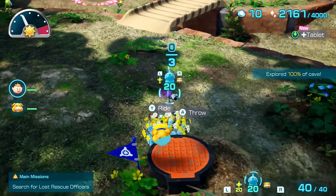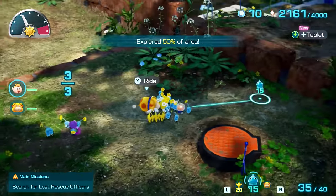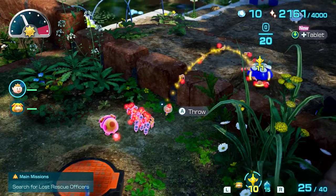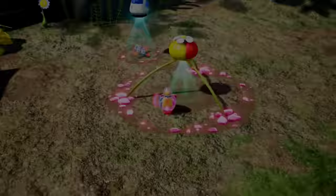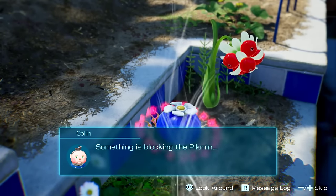Once we exit, select 20 yellow and 20 ice pikmin — put at least 5 ice at the leafling and all 20 yellows at the blue onion so I can quickly dig it up and start moving it. Whistle the idle ice pikmin on your way to the Dandori challenge so you have enough to freeze the water and jump over the ledge.